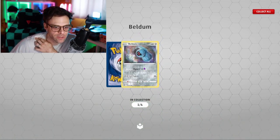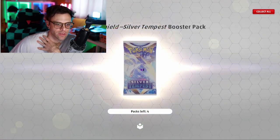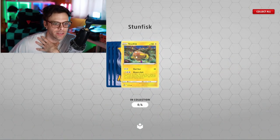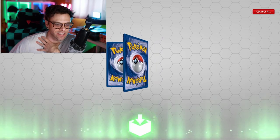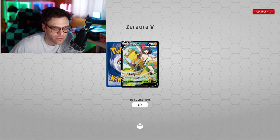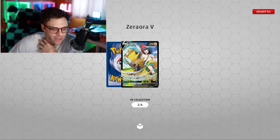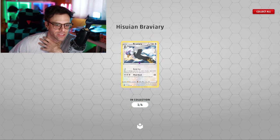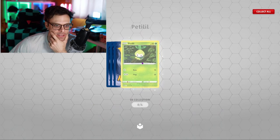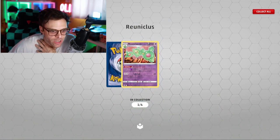Here we go! Pack one: Wallace - draw three cards - nice! And we've got a reverse holo, or whatever it's called, Beldam and Gardevoir. Alright pack two, four left: Beldam again, Stunfisk. Oh here we go - I don't have this card - Zeraora! Zeraora, 210/100. I'll read the fine print later, and Bravery.